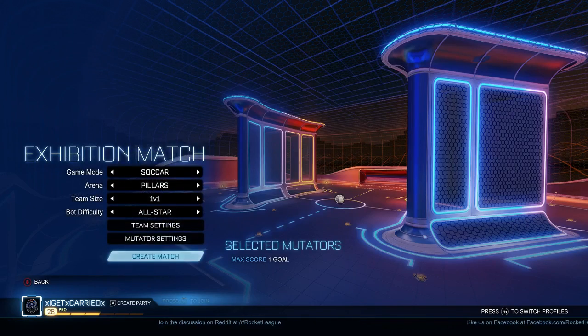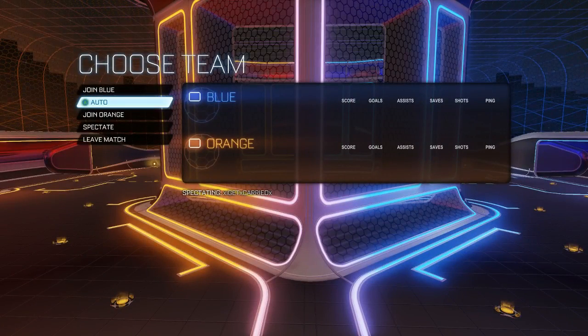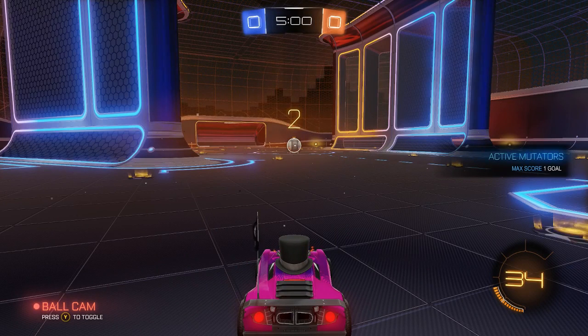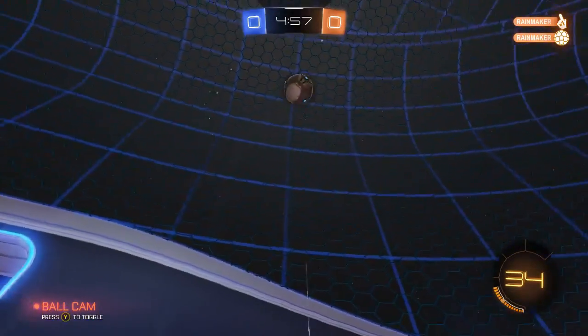I'm going to create the match and you'll see just what happens. When you do get in here, it doesn't matter what team you're on — just click auto. The bot will score the ball into the goal, may take it a minute, and then afterwards I'm going to receive my common or premium item.